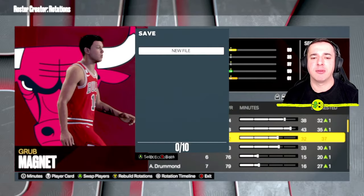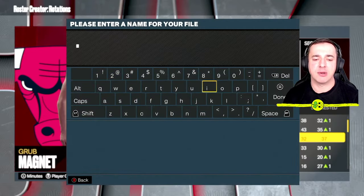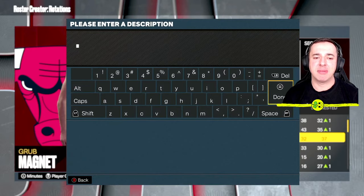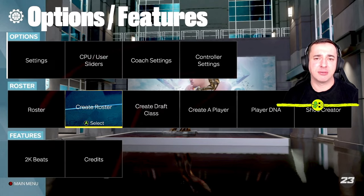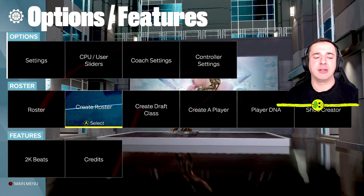Now save the roster and give it a file name — call it whatever you want. I'll call mine 'test 456.' Remember, this isn't damaging anything — it created a copy of the original 2K file, and we're using that copy for our game.